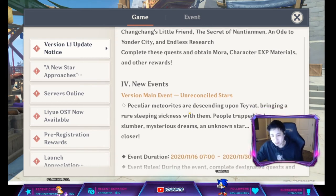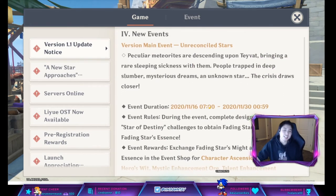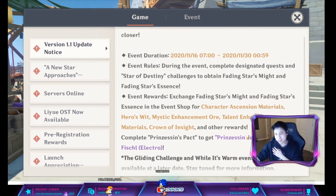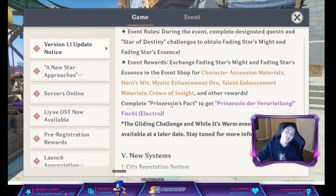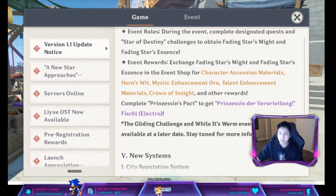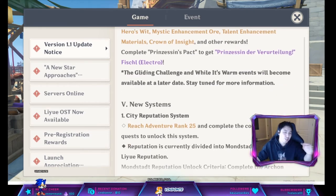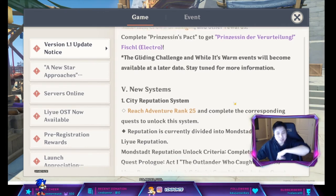We do have new events, including one where people are falling asleep. The rewards for the event shop are apparently pretty good — we get a free item from it. We also have a gliding challenge and a Wildfire Warm event coming later, which is probably tied in with when Zhongli drops.